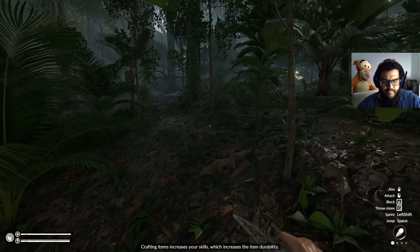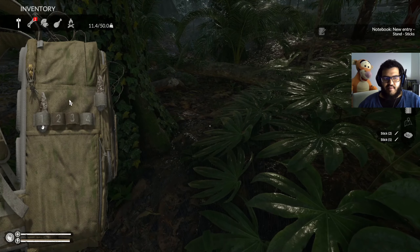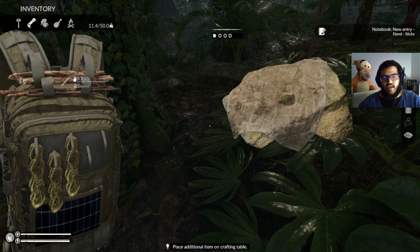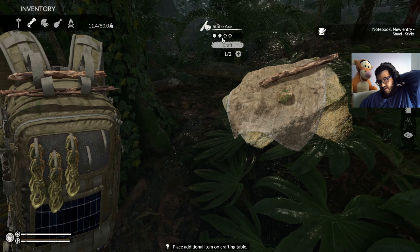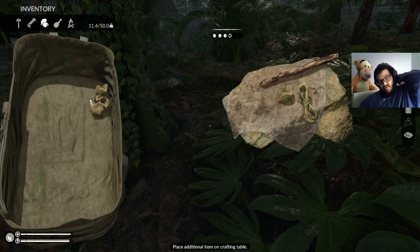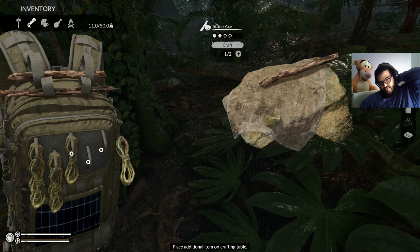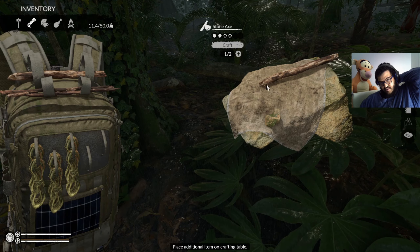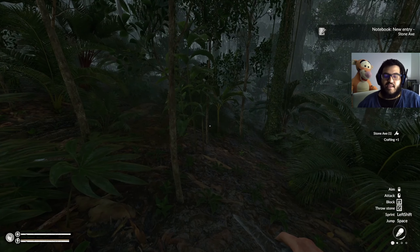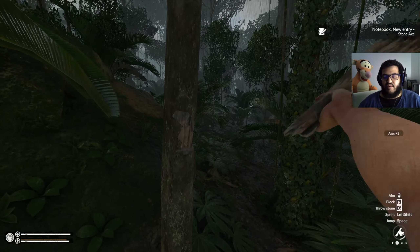We're going to grab this stick and grab as many sticks as we can find. We're going to craft a stone and a stick — I'm making a stone axe. If I went with a rope and another stone, we can make the proper axe. But right now, just for resources, we're just going to do this stone axe. It will die eventually, but the more we make it, the better it will be — the better durability.